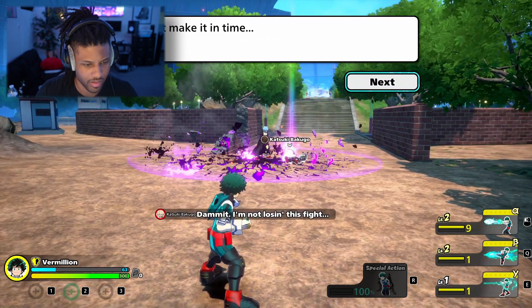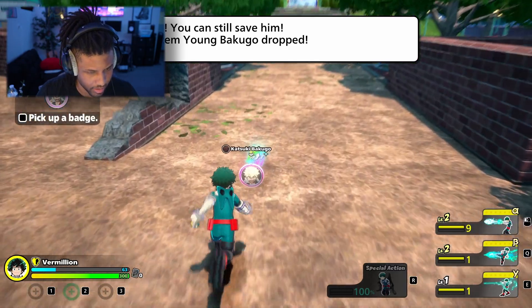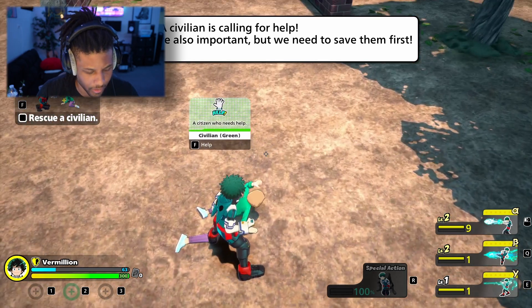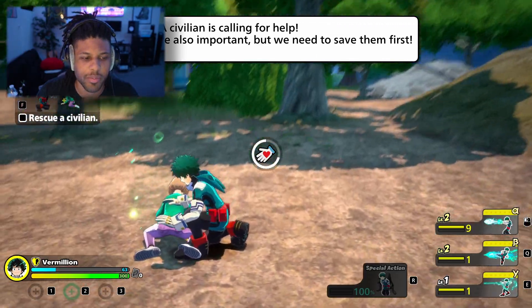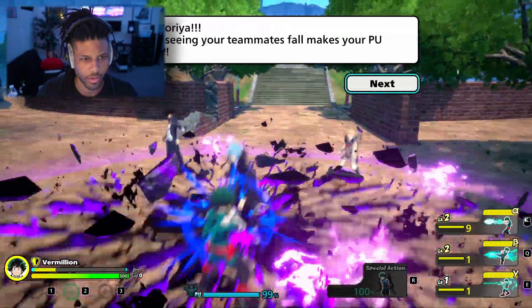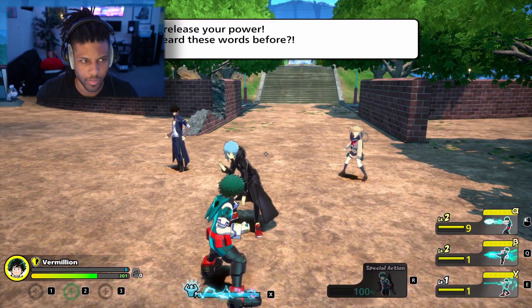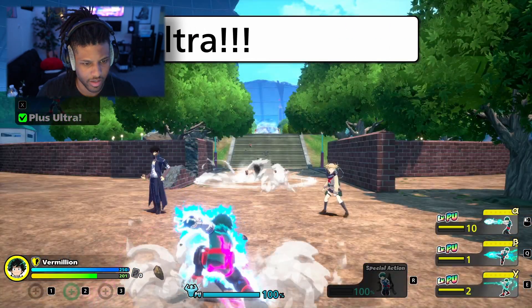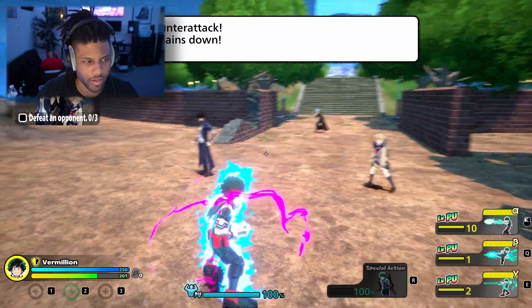Okay, assisting at once — I'm not losing this fight. Bakugo dropped — did he just die? A civilian is calling for help. Teammates are also important but we need to save them first. We're obviously going to take damage if we're around enemies while trying to save people. Your PU gauge is full to the brim — time to release your power, Plus Ultra! All your cork skills become level nine.